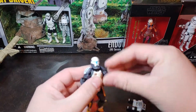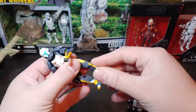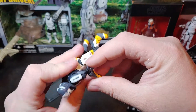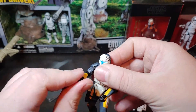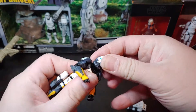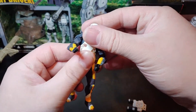So this figure does have some limited articulation. He has a standard T-crotch, no ankle, no knee. Looks like he has an elbow joint, a wrist joint, and a shoulder swivel on both arms. He has a chest pivot and then a ball-jointed neck. So only a little lower torso movement — a bit of a power pose going on with him.